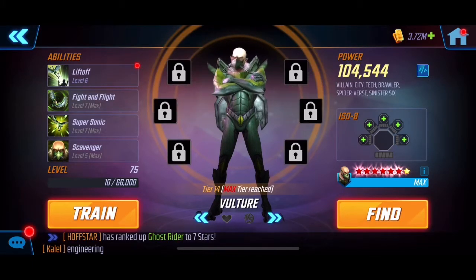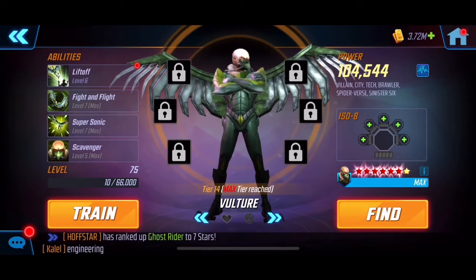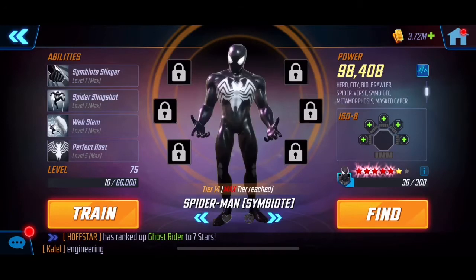He's Level 75, six reds, and most of his abilities are T4'd as well. Next is Symbiote — I've got him maxed out because we needed him for Dark Dimension 3. I've got pretty much everything equipped on him. I haven't put any ISO-8s on yet; still experimenting with that and didn't want to mess around too much.